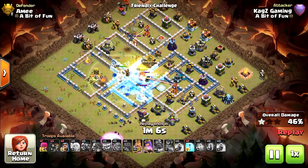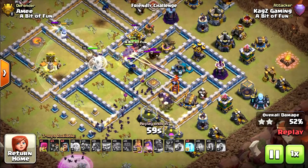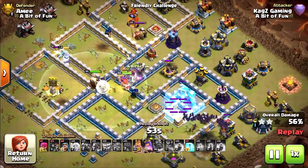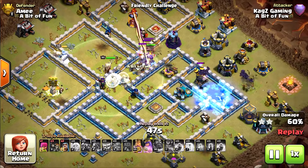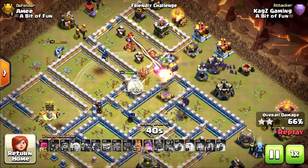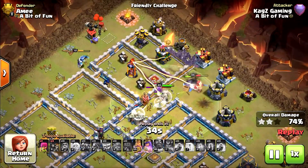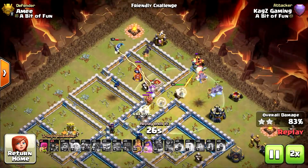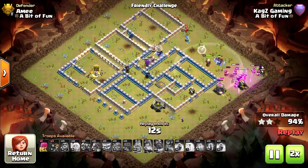The inferno and the scattershot are attacking my king and all the surroundings — now a freeze on it, another freeze on the wizard tower. Really, really nice. The inferno can't attack my bats now. Let's double the speed — it's only clean, easy to take out the inferno and the rest. Another 100% three stars.